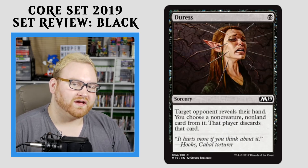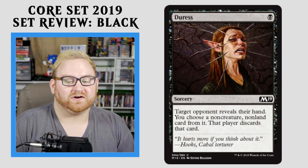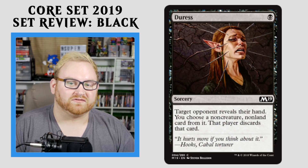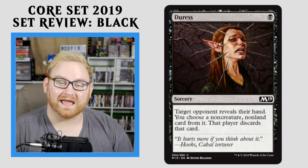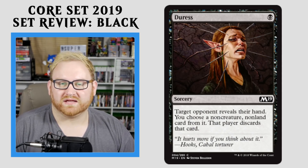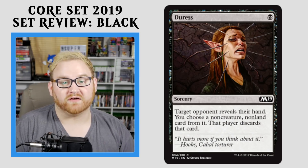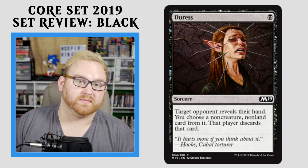Moving up here, we have Duress — a typical card for Core Set reprints. A 1-mana Sorcery: target opponent reveals their hand, you choose a non-creature, non-land card from it, that player discards that card. Duress is always really, really good in Standard, so it's going to see a lot of Standard sideboard play against Control matchups. For Draft and Sealed, I'm not really excited to see hand hate in the main board, but this is probably a card you'll pick into and put in your sideboard. Duress is super good for getting rid of those one or two removal spells your opponent might have.